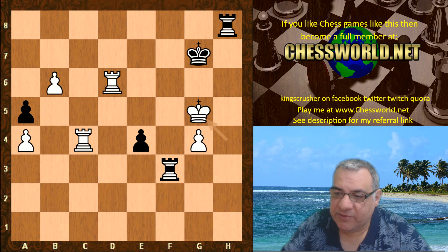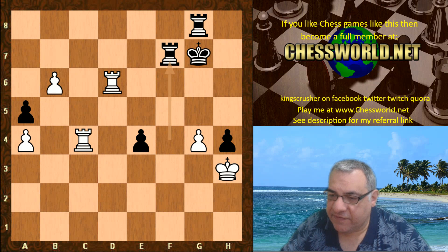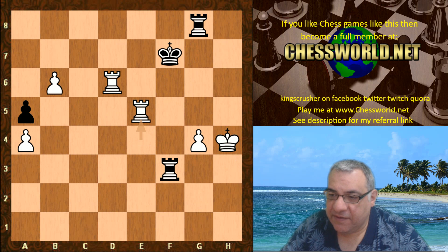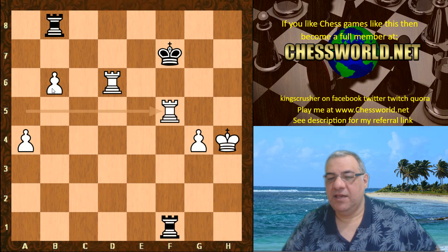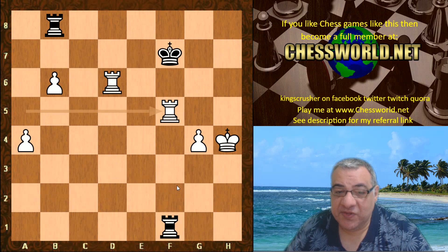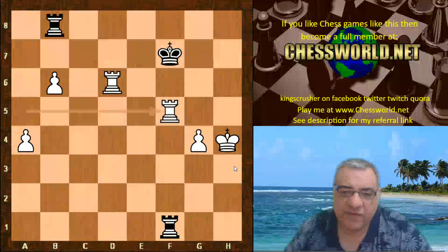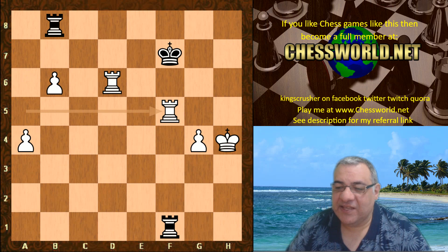White just plays King takes h4, and it doesn't matter about the check — this is just very, very good for white, a winning endgame. So Rook f7, we have Rook takes e4 check, King takes, King f7, Rook e5, Rook b8, Rook takes a5 — two connected passed pawns. After Rook f5 check it's essentially over; both engines think white is absolutely winning. It seems white didn't really have to do anything except emphasize the pawn majority and put some pressure in the center. The attack was neutralized, King h3 was a very nice move, and it was just a very controlled positional game transitioning into an easily won endgame. Leela made it look easy again.